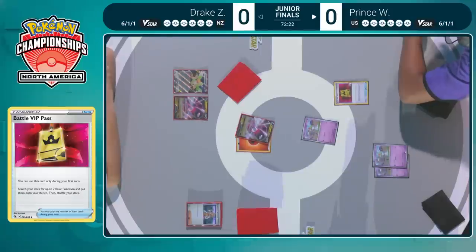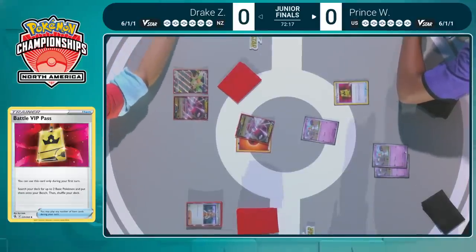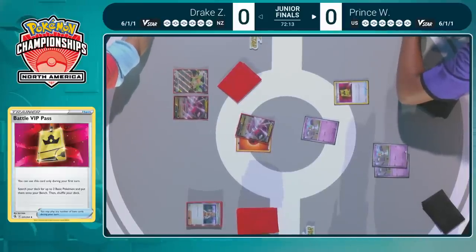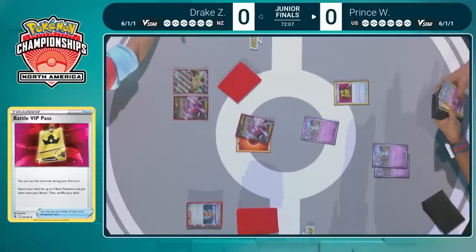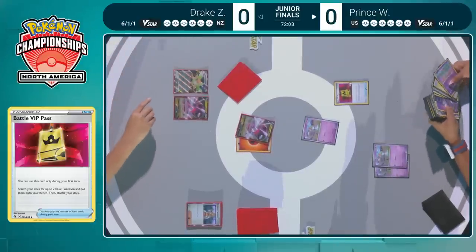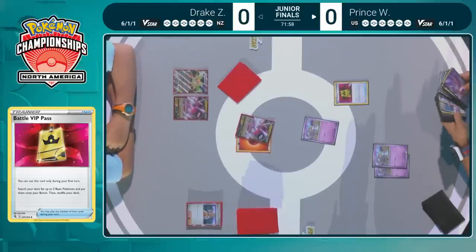One thing he will always be checking for is that Mewtwo V-Union — you can only utilize it if you have access to all four pieces. Prince also plays one Peonia in this list, which naturally pairs well with the Mewtwo V-Union. If you prize a piece, you've got to give yourself a chance to take one out. There's a chance Peonia could come through and find that Mirage Step, but that seems unlikely.